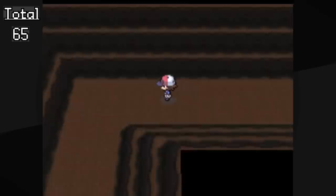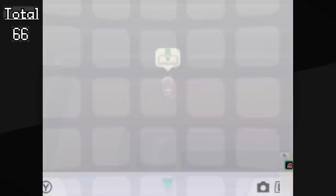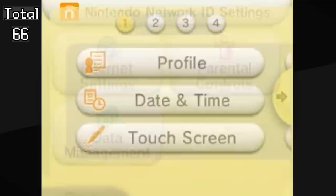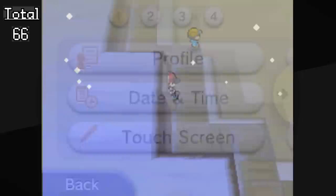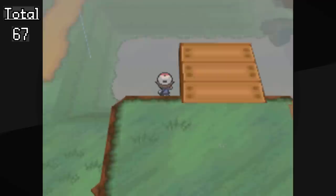After beating Skyla we proceed to Twist Mountain. There aren't too many Pokémon we have to catch here; one of them is Gurdurr, which we catch. At this point we do our first seasonal shift — this is really easy to do on a 3DS. We need it to be wintertime; the game doesn't actually mirror real-life seasons but works on a four-month cycle, so January, May, and September all count as winter. During the winter the map changes and what Pokémon can be caught changes, including Cryogonal, which we can catch in Twist Mountain, as well as Cubchoo.